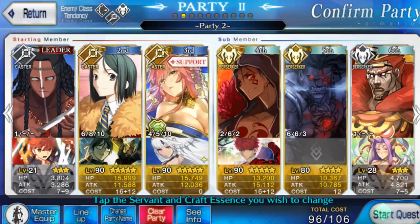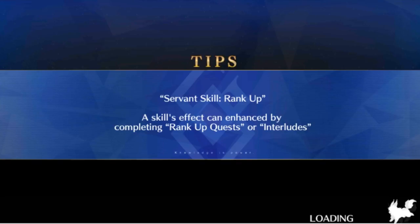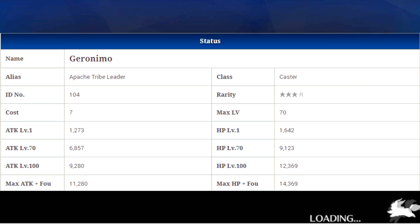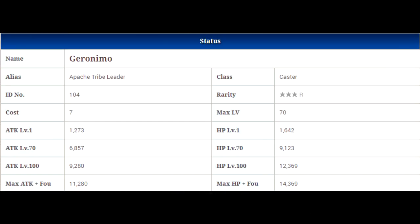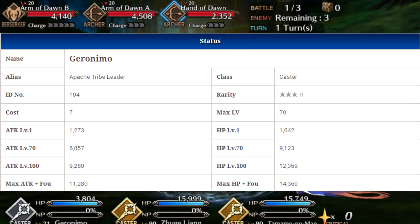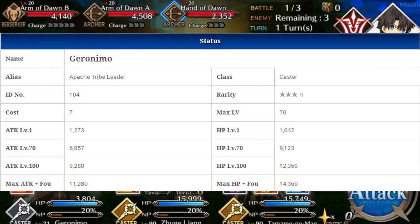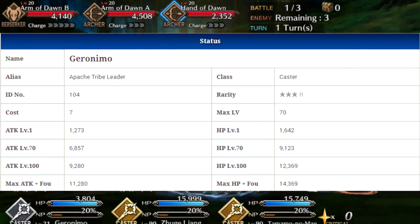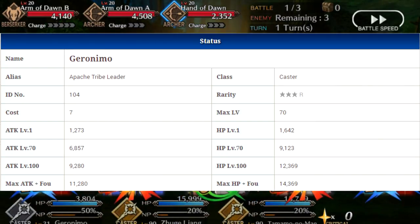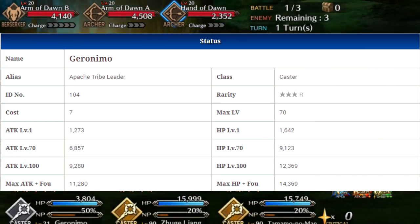What is up guys, Stark here, and today's character spotlight we are taking a look at Geronimo. Geronimo is going to be a 3-star caster and he will go up to level 70. At level 70 he will have 9,123 HP and 6,857 attack, ranking him 86th overall in HP and 81st overall in attack. If you do decide to max him out, he will end up with 14,369 HP and 11,280 attack.